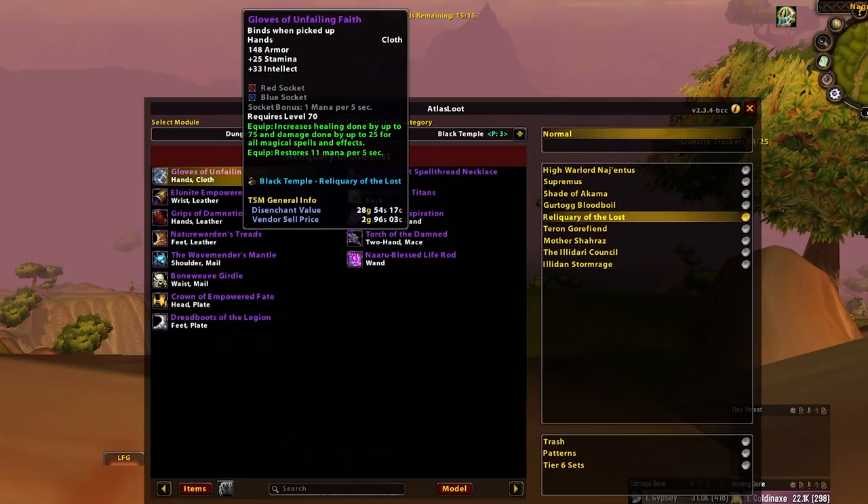Gloves of Unfailing Faith — these are nice and pretty good, but a Priest will probably use Tier 5 or Tier 6. So it's one of those where you can put it on your Resto Druid still waiting for the Botanist Gloves — the Haste Gloves I've spoken about a few times. You can go to your Holy Priest or your Resto Druid; it's basically a stopgap. It might be slightly better on your Resto Druid just because Priests will use Tier 5 a lot of the time early on. Maybe Resto Druid here, but either way it doesn't matter much.